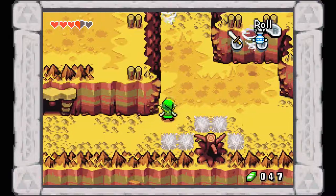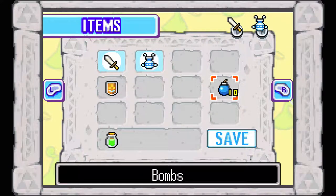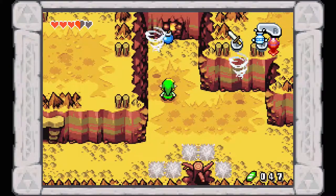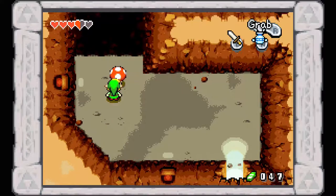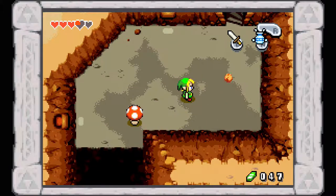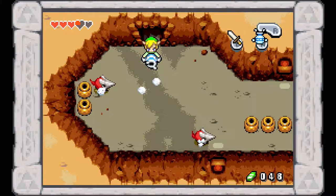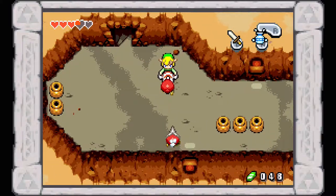I'll switch back to our Gust Jar. Notice these updrafts — these will be important very shortly. Blast open this wall. I like to switch back to the Gust Jar so I don't accidentally blow myself up. Head inside — we've got bats. Grab the mushroom as in previous dungeons, let go of the d-pad and fly across. Up the stairs we have new enemies called Helmosaurs. Pull out your Gust Jar to suck off their mask and eventually suck them in — you can fire them off too.